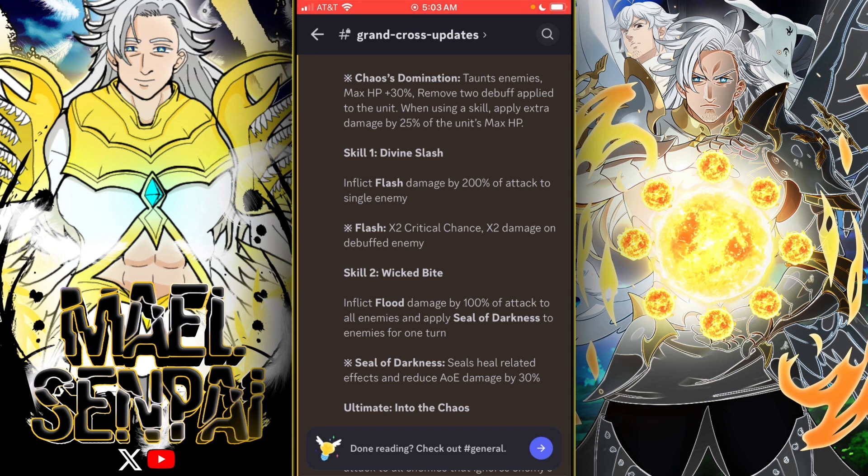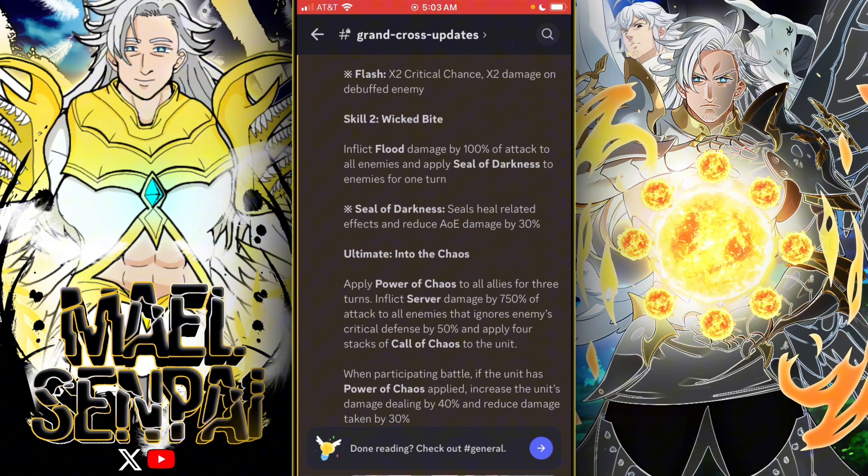Skill 1 is Divine Slash: inflicts Flash damage by 200% of attack to a single enemy. Flash has times-two critical chance and times-two damage on a debuffed enemy.